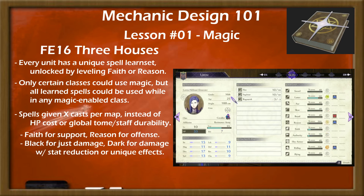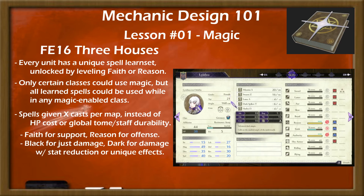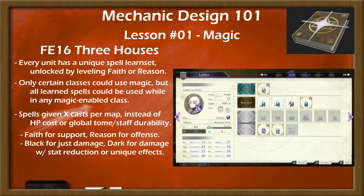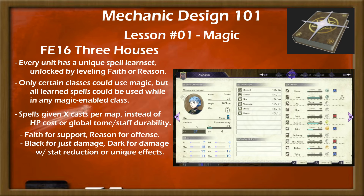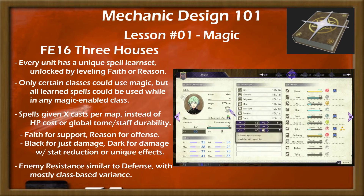Faith Magic held most of the healing and utility spells, but also contained combat spells in the form of Nosferatu and Abraxas. Black Magic and Dark Magic were both purely combat-focused — Black Magic being elemental spells of fire, lightning, wind, and ice with a few special effects, and Dark Magic having stat reduction, bonus damage, or other additional impact beyond their damage. Enemies in Three Houses, like in Path of Radiance and Radiant Dawn, had generally comparable resistance to defense, with exceptions primarily being Armor Knights and Clerics. This meant that most mages were limited in their ability to defeat enemies easier than physical classes, giving that power only to those mages with the highest magic stats.